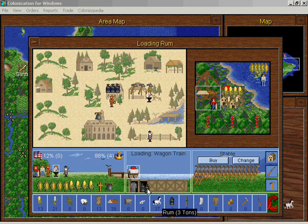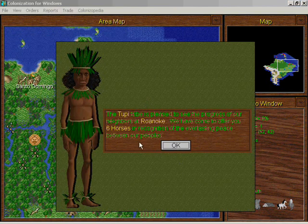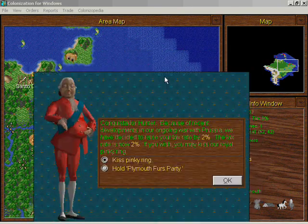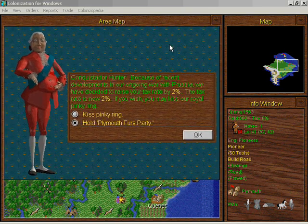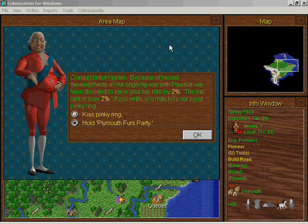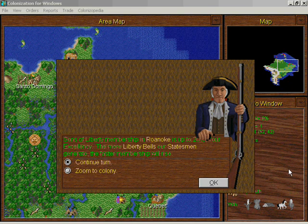Load more rum. The Spanish burned another Tupee camp. Wow, the Tupee actually gave us horses — that was nice, I don't remember ever getting a gift of horses from the Indians. The king is at war with Prussia and they want to raise the tax rate by two percent. I'm sorry king, I cannot do it. We will never trade furs again because no one will buy unprocessed fur from us, and the cost of lifting the boycott is more than the value of the furs trade. Sons of Liberty membership improved because of it.